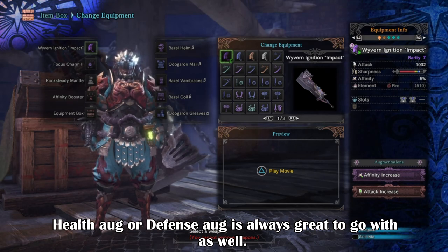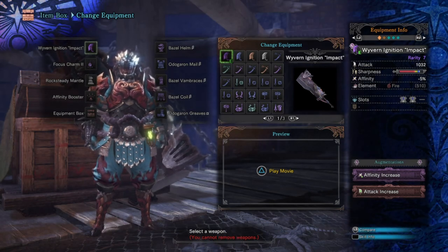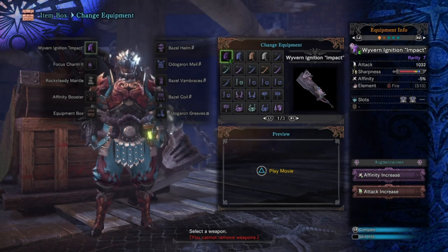Remember, you don't have to go with this greatsword — any other greatsword with good damage, sharpness, and affinity will work very well, like Jagras Hacker, Leviathan's Fury, or Giant's Jawblade. Any of these three, and others, are generally good as long as they fit the role and play well for you and for the build.